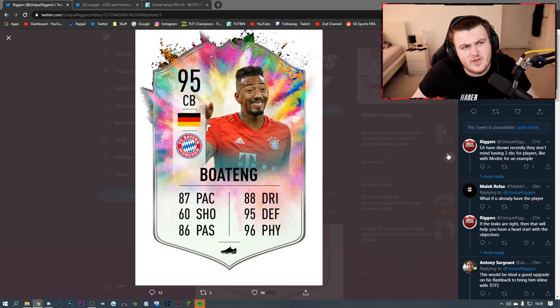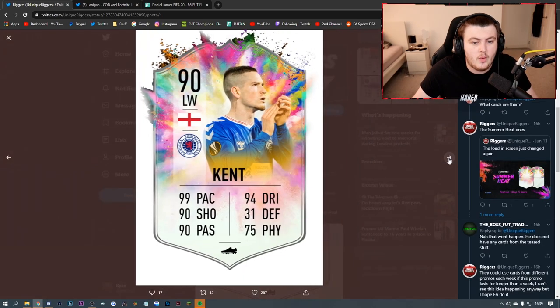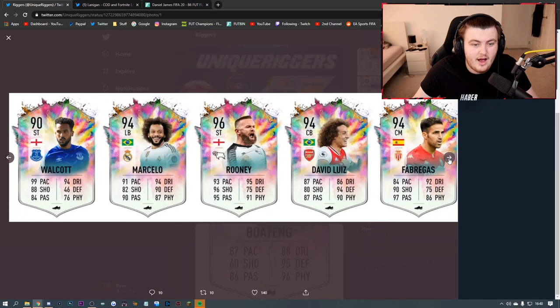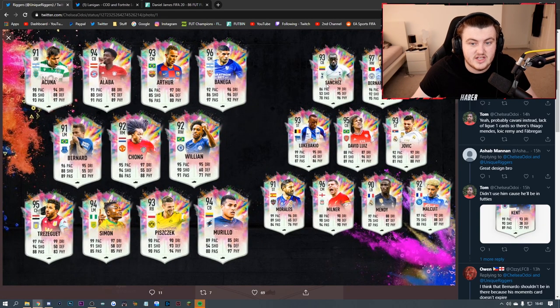Another FIFA user and YouTuber known as UniqueRiggers has been posting a bunch of concept designs that subscribers and followers have sent in. For example, a 95 flashback Boateng that's a redo of the 88 or 90 flashback. We could get a Martinelli who is a future star, a Ryan Kent, a Schweinsteiger, Walcott, Marcelo, Rooney, David Luiz, Cesc Fabregas. These are all different sorts of Footmas, Future Stars, flashbacks, and Ultimate Screams, and it actually hints at what could be a fantastic promo of redone cards.